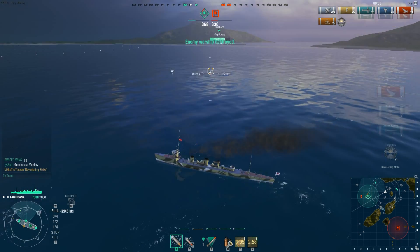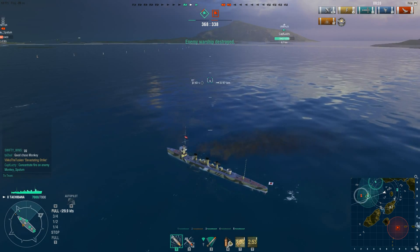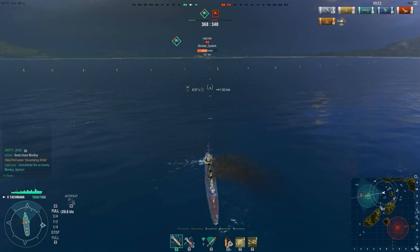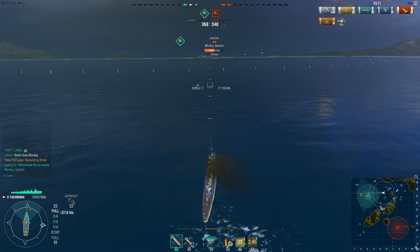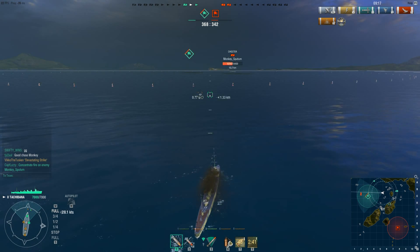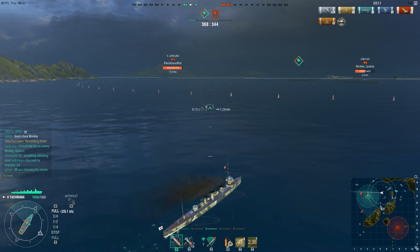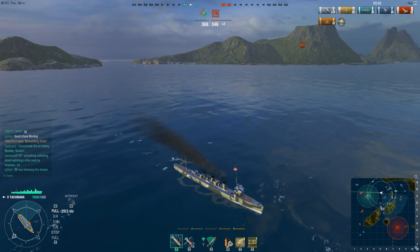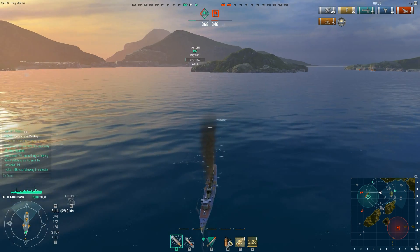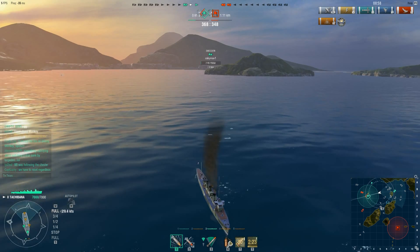So the Dresden watched the map. He turns in and it looks like he's come to help us — the Yumikaze and I — but very smart move. Very good player, that Dresden. He is going to make a bold turn to the south and head towards the enemy cap, with what I assume is the hopes that the Yumikaze and I will be able to harass the Chester and the South Carolina enough to buy us some time by resetting the cap. Hopefully we can win by capping, which is exactly what happens. Spoilers.